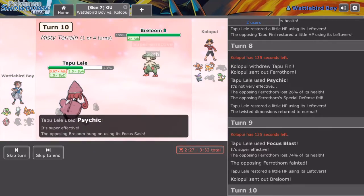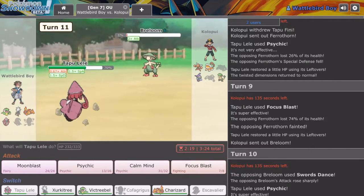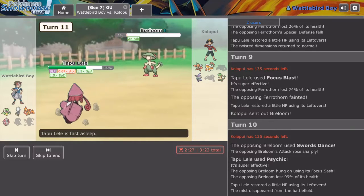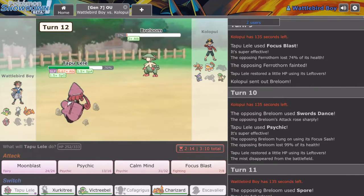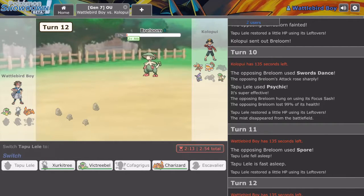Okay, he's trying to set up but he's got Focus Sash. I might be dead — this might be the end of it. If you can hear me tapping my computer, I'm sorry about that. I tend to tap things. I'm going to go for another Psychic. Okay, I'm asleep now — damn it. I hope he's Toxic Heal, because Toxic Heal at the moment would be very good for me. I can easily KO him, and I don't want him to start using Bullet Seed. Interesting. This puts me in a peculiar situation — I feel like I should go into Charizard.